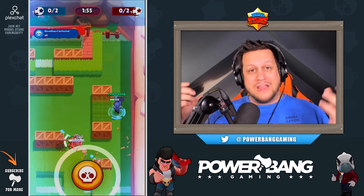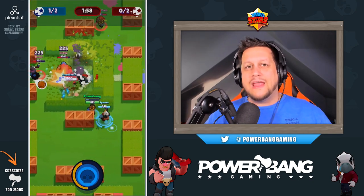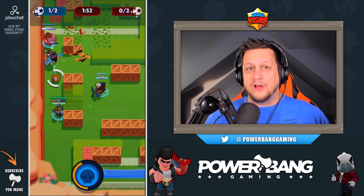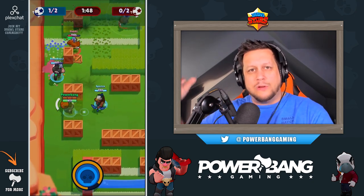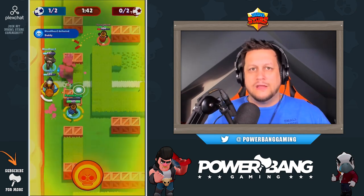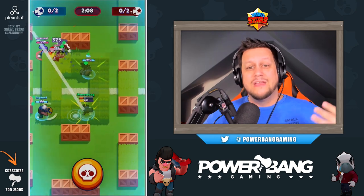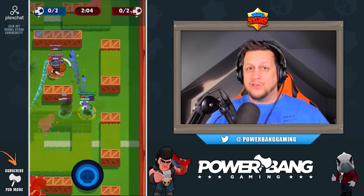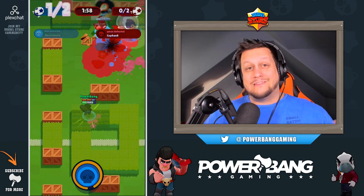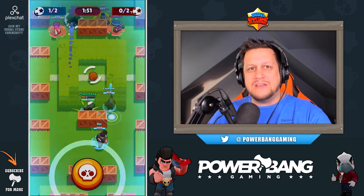Dynamike and Barley have very similar mechanics. The team noticed Barley was well utilized at high-trophy games but Dynamike was not, so they've increased Dynamike's hit points from 600 to 700 — you might be seeing a trend with these low-health brawlers creeping up the hit point rankings. Brock also had a low usage rate, so his health was increased from 600 to 700 as well. And just like last patch where they increased Brock's rocket speed, they've done it again — Brock's rockets now fly 17% faster.